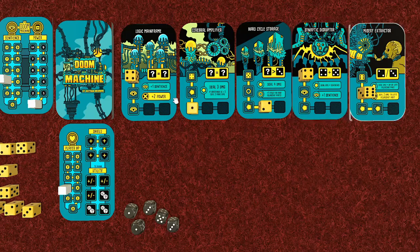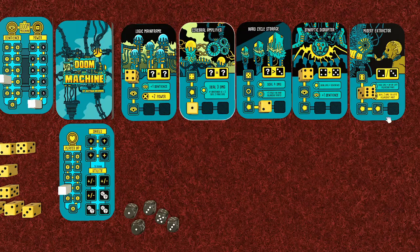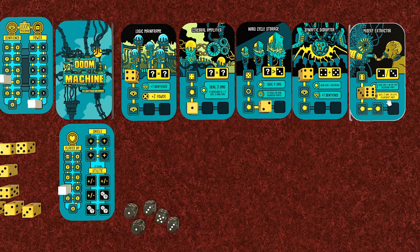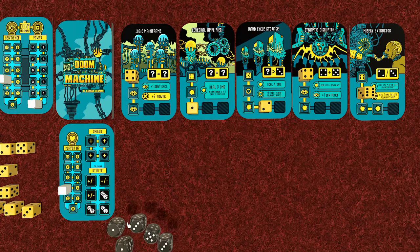There are also effects that trigger when we destroy cards - the yellow icons. When we destroy the logic mainframe, the doom machine gets two power. If another card is destroyed, it deals two damage to the left adjacent part. So there are various chain reactions potentially going on.